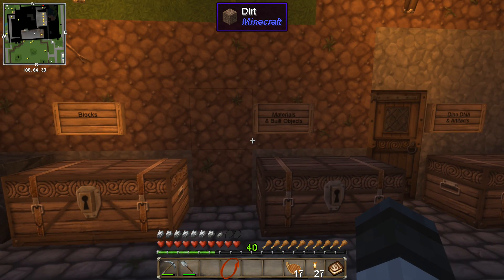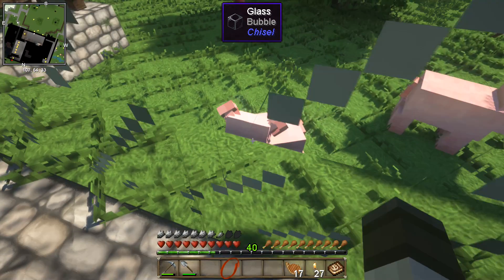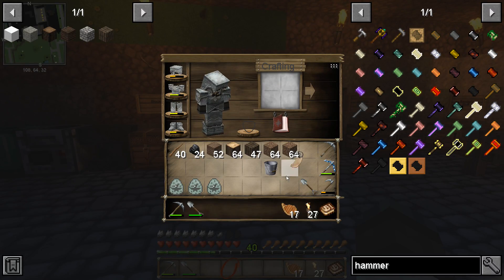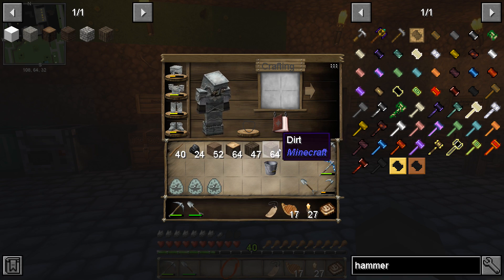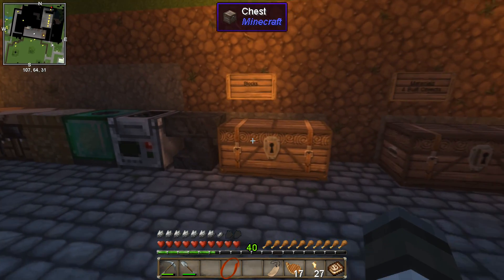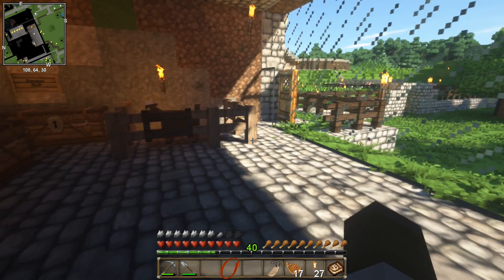A few things have changed since the last video. I've put signs up for my boxes. There's a piglet, looking adorable. We have a name tag. I also have the pteranodon eggs ready to go, and some wood, and some dirt, all of which will become useful very soon. I also have lots of stone, for pretty good reason.